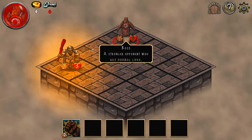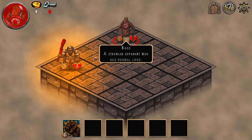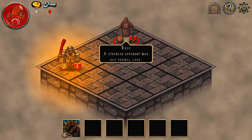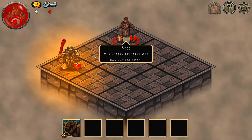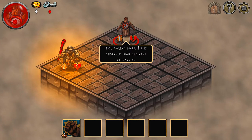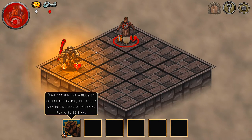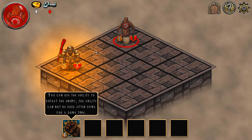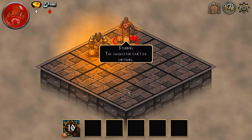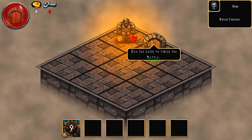Got a boss here - you're the last one, complete the mission. A boss is a stronger opponent who has several lives. The boss is stronger than ordinary opponents. You can use an ability to defeat the enemy; the ability cannot be used again for a short time.